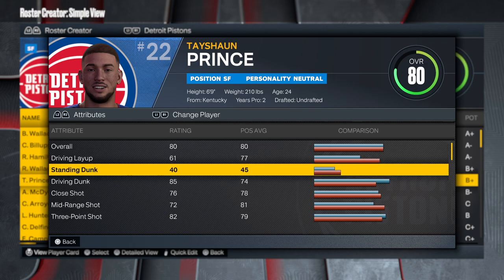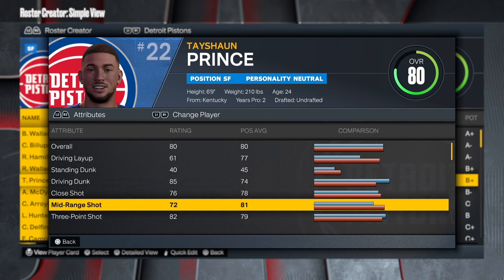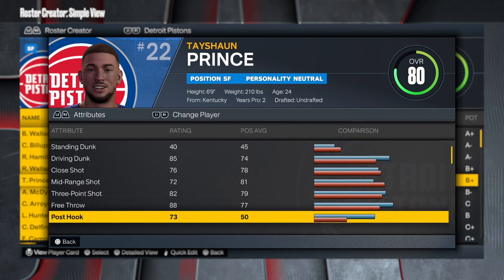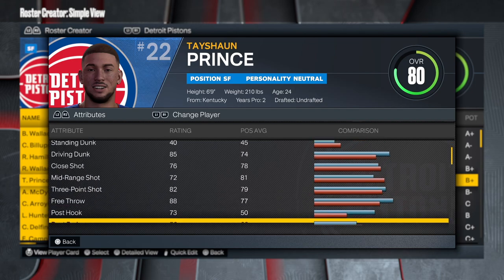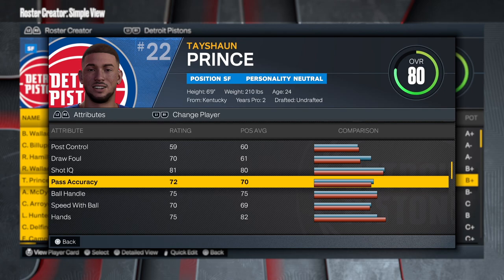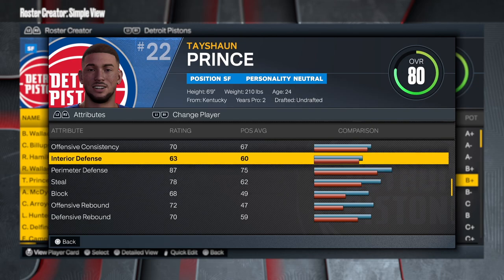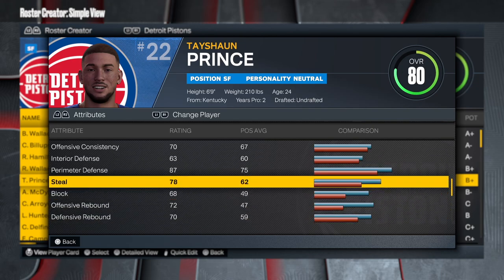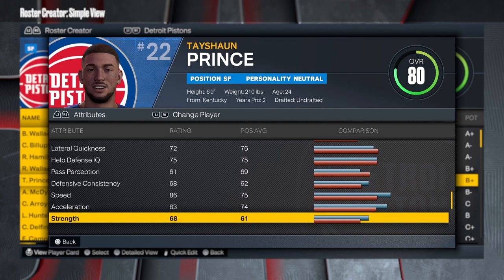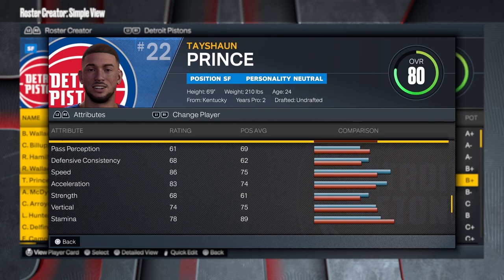As you can see: 80 overall, 61 driving layup, 85 standing dunk — I'm most likely gonna boost that up to 86. The close shot is pretty good, the mid-range and three-point shot are solid. Tayshaun Prince was a good player, a good left-hand player — 6'9", lanky, crazy wingspan. Free throw is 88, which is really good. Ball handling is decent, pass accuracy decent. As you can see, 87 on defense, 79 — he was a pretty good defender, definitely gonna boost up the defense.